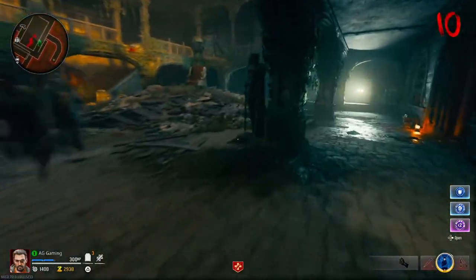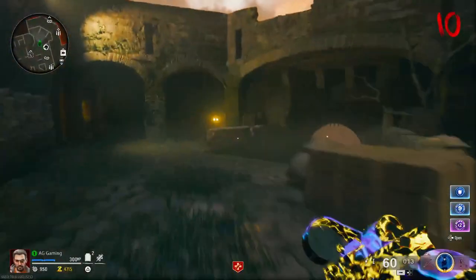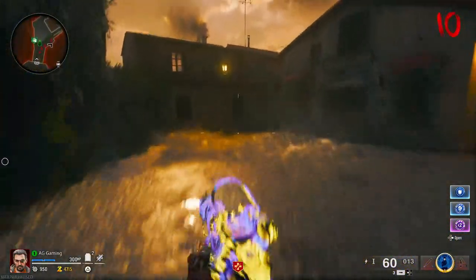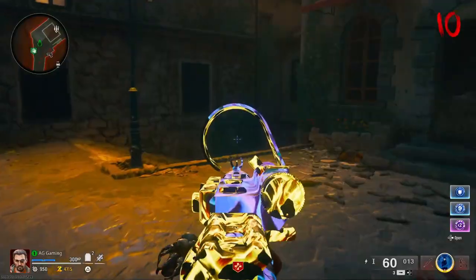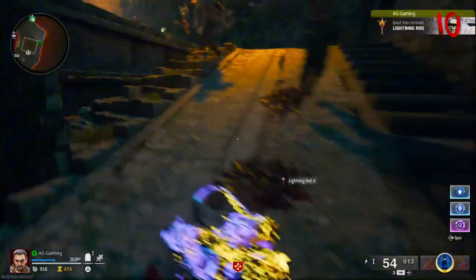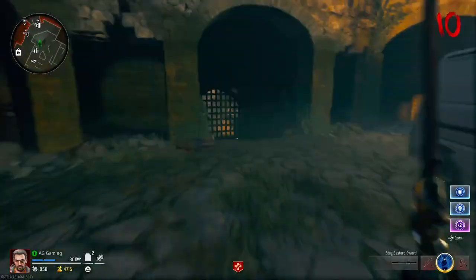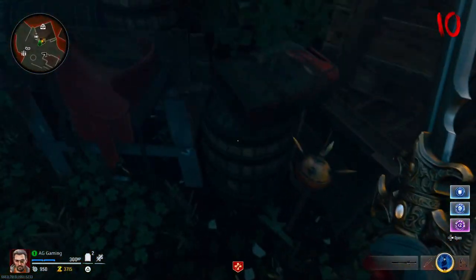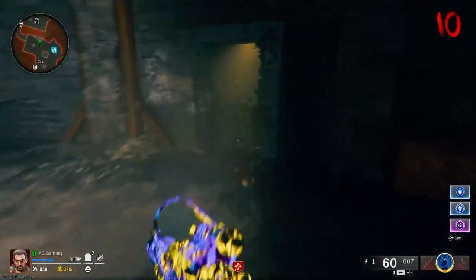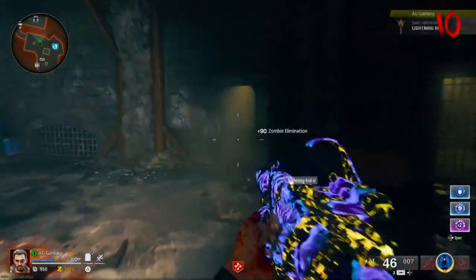Right now we have the lightning sword. First, go over to where the arsenal is and obtain Dead Wire — it's going to be very important for this step. Come down to a location where you should see an electric box. Shoot that box with your activated Dead Wire and a part will pop out of the air — that's the first of the three parts you need. The second part is right next to Dead Shot, up on the wooden crates. For the third part, you need to find an armored zombie and kill it — it will drop you the third part.